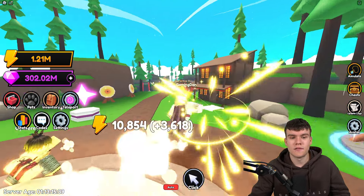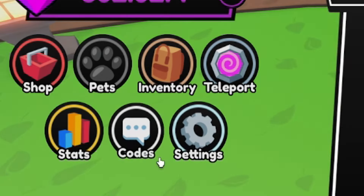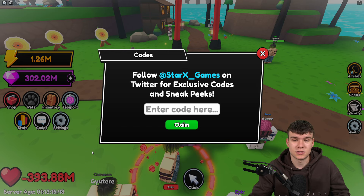So if you do not know, in Anime Punch Simulator to claim codes, what you guys are going to want to do is go to the left, click on where it says codes. Then the code menu will come up. These are in any random order — let's just get into it now.